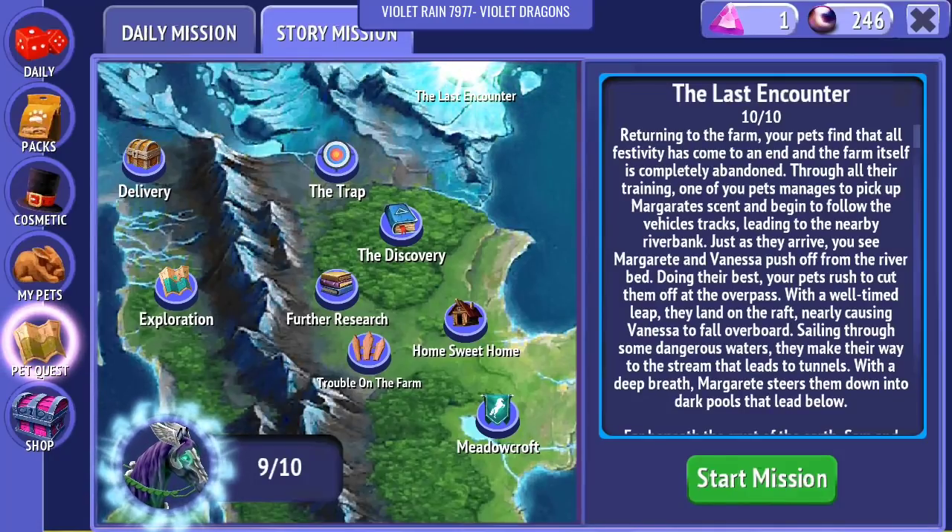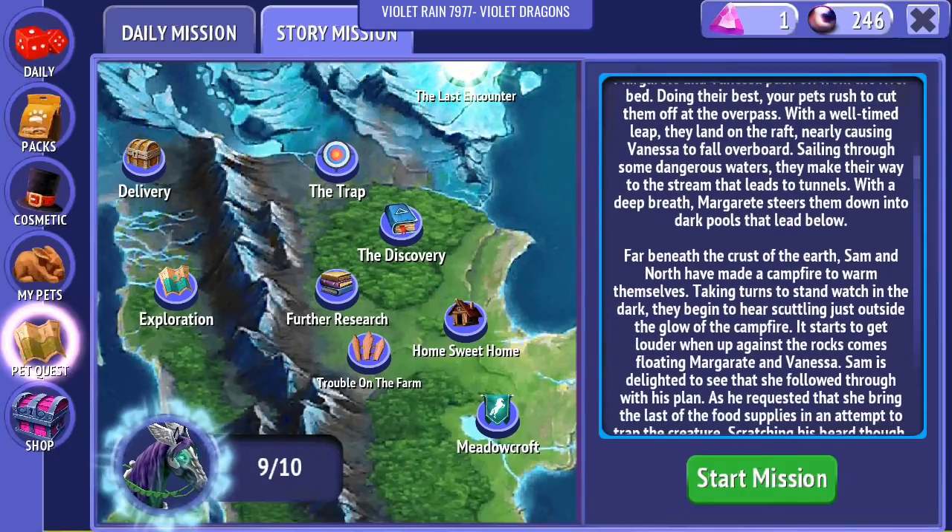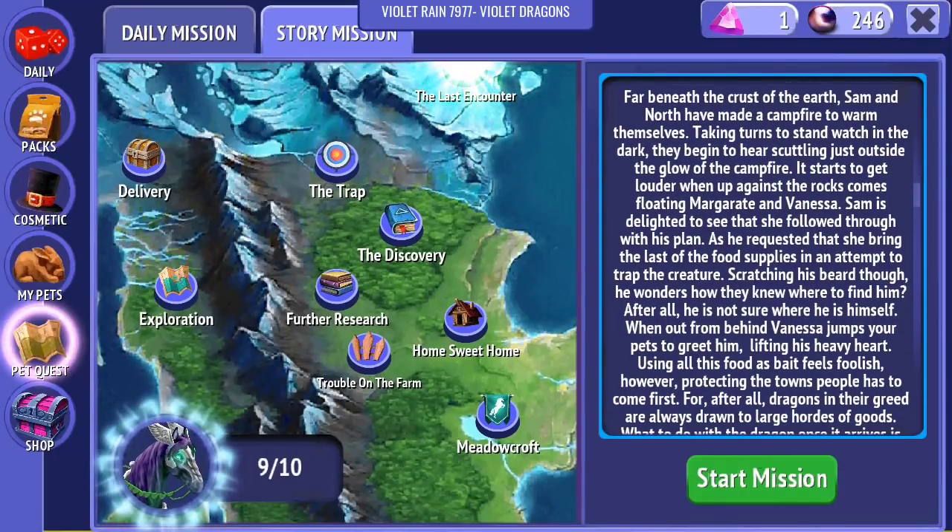Far beneath the crust of the earth, Sam and North have made a campfire to warm themselves. Taking turns to stand watch in the dark, they begin to hear scuttling just outside the glow of the campfire. It starts to get louder when up against the rocks comes floating Margaret and Vanessa. Sam is delighted to see they have followed through with the plan, as he requested she bring the last of the food supplies in an attempt to trap the creature. He wonders how they knew where to find him, since he is not sure where he is himself. Protecting the town's people has to come first - dragons and their greed are always drawn to large hordes of food.